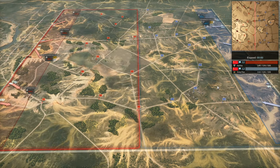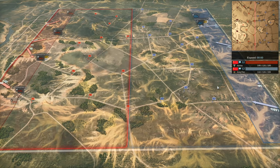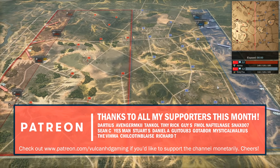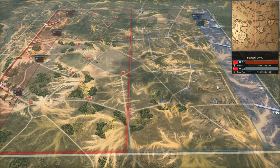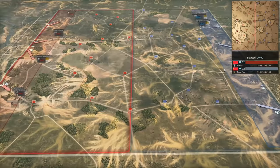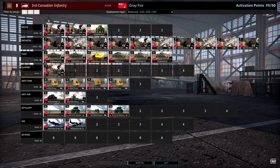Hello guys and welcome to a new Steel Division 2 video today by me Vulkan. Today I have for you game 1 of a best of 3 between Grey Fox and Karma in the semi-finals of the season 4 playoffs of the Steel Division 2 league. They are playing on Slutsk West and both players have decided to play on the allied side. On our left in the red team we have Karma using the 3rd Guards Mechanized Core and the Vanguard Deployment Type, and on our right in the blue team we have Grey Fox using the 3rd Canadian Infantry and the Balanced Deployment Type.